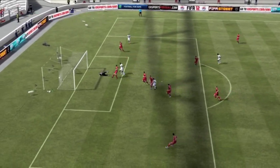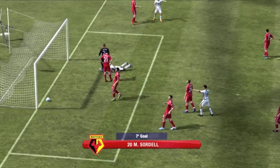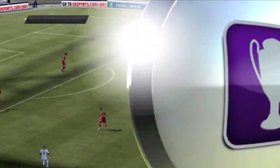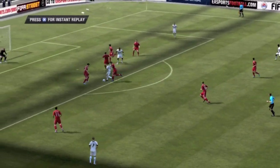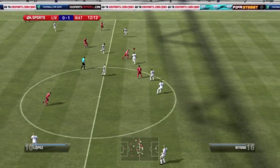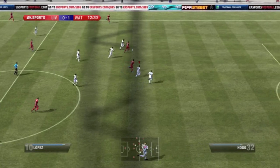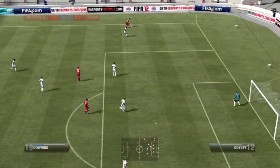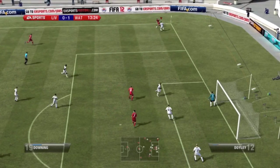Right off the bat in the seventh minute I get a goal, and as you see in this replay it's actually a really nice goal. McGinn gets the ball off his foot pretty quickly — I thought he was going to get tackled there — but Pepe Reina just can't handle the ball. So I go one-nil in only the seventh minute, and I'll definitely take that. That's how I like to start games — put the momentum on my side.